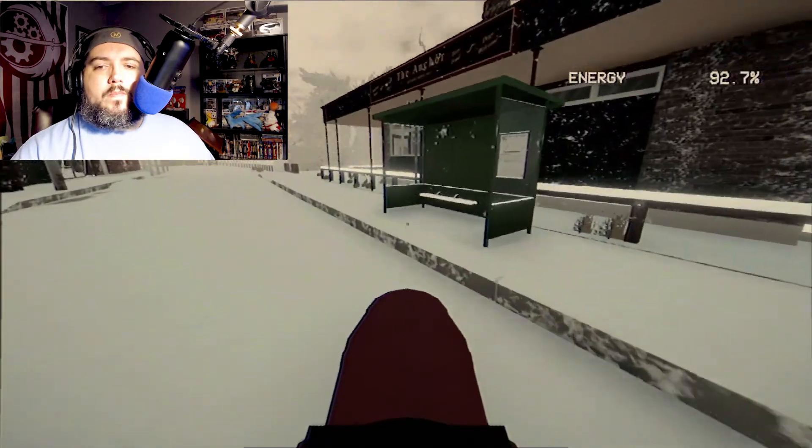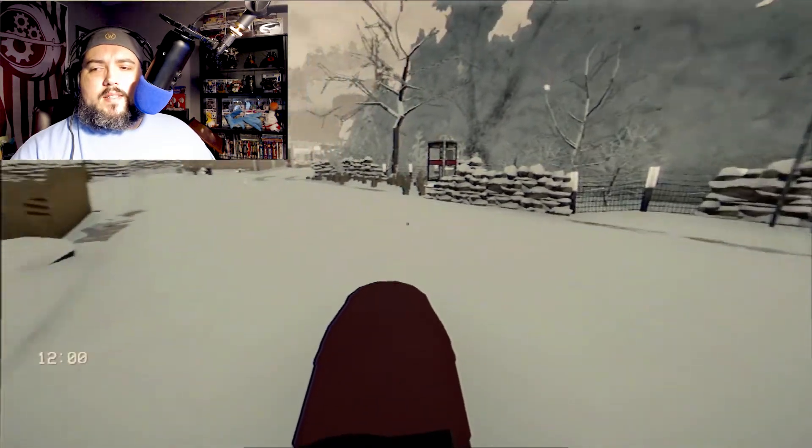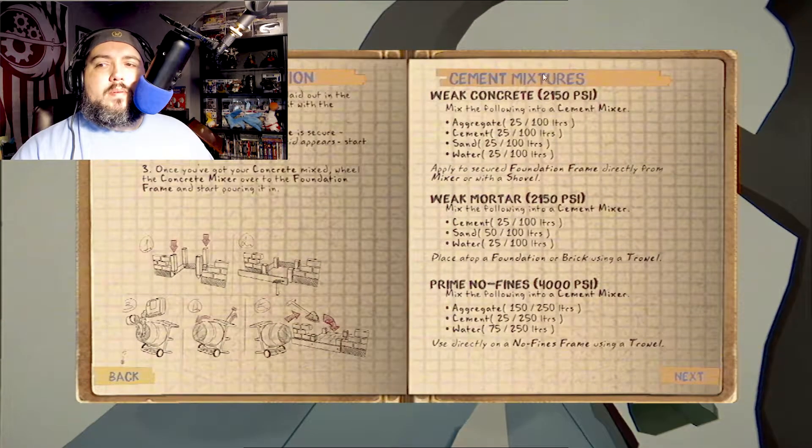Since there is no more content, I did kind of play around with the mixes and stuff. I started with the no fines for the wall. If you look here in the construction manual, this gives you your cement mixtures and it tells you whatever the best one is you've discovered so far. As you can see down here, I found the prime no fines — it took a little bit to experiment, but here's the recipe if you need to know. That's the best no fines cement that you can use for the walls.